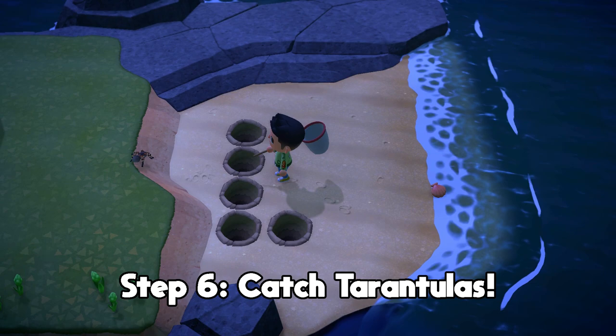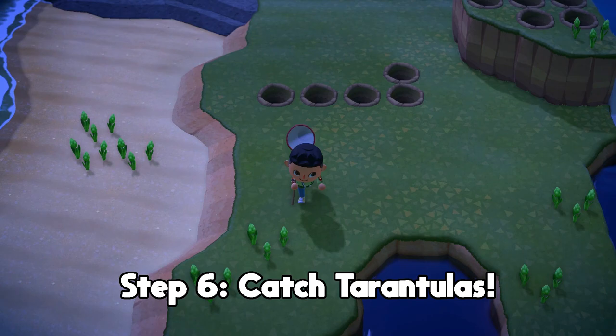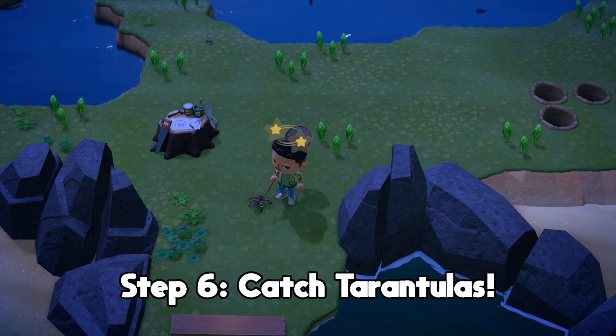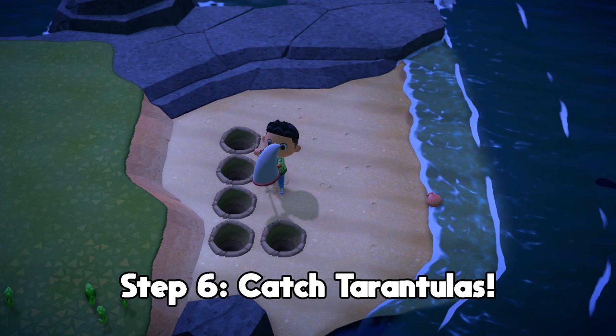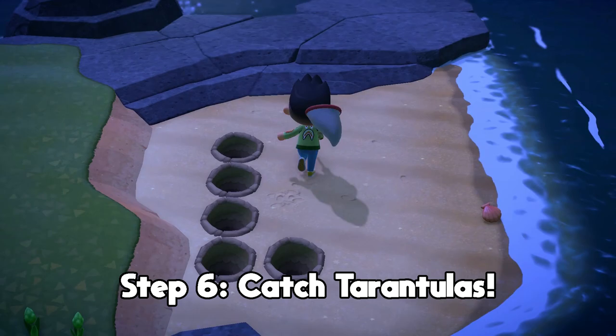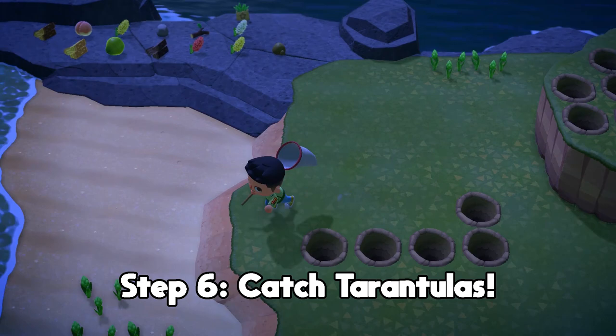If you get a really good eye for this it'll take you like 30 to 40 minutes. This method works on all islands except that one with three layers in a circle with five rocks on top. Try to get an island with one or two layers. Also just in case you didn't know, tarantulas only spawn after 7pm, so make sure to head to your island after seven. I usually go after Nook's Cranny closes around midnight since there's nothing left to do on my island — I come here to farm bells.